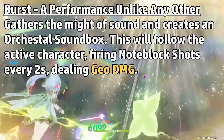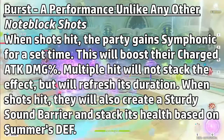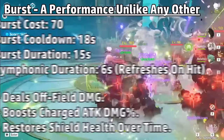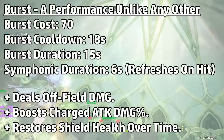I decided that another way this character could synergize with charge attack users was if they were a shielder, since most of them need interruption resistance to avoid stagger. For Summer's elemental burst, she gathers the might of sound and generates an orchestral sound box, which follows the active character and fires a Note Block Shot every 2 seconds to nearby opponents dealing Geo damage. This retains itself even if Summer leaves the field. When Note Block Shots hit, all party members gain the Symphonic effect for a set time, which boosts their charge attack damage percent. Note Block Shots will not stack the effect upon multiple hits but will instead refresh its duration. These shots will also refresh Summer's shield by a small percentage of her current defense. The burst cost is 70 with an 18-second cooldown, a 15-second duration, and the Symphonic effect lasts 6 seconds — but 100% uptime should be possible since Note Block Shots fire once every 2 seconds.